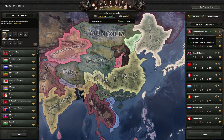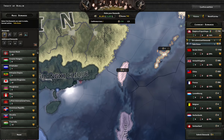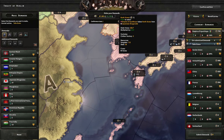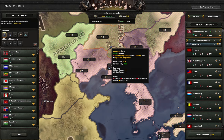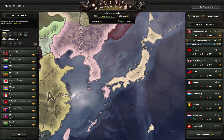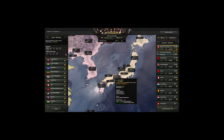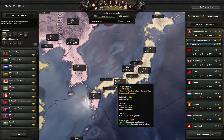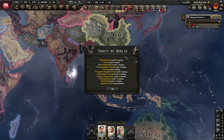Peace conference time - I have 745 points, more than the Brits. I'm going to take as much territory as I can in Asia. I'll try to get mainland Japan since I have player-led conferences on. I'll take what's rightfully mine and hand the Soviets theirs.